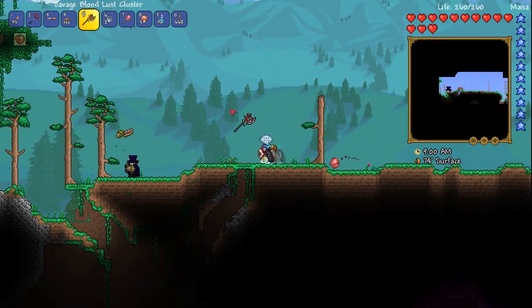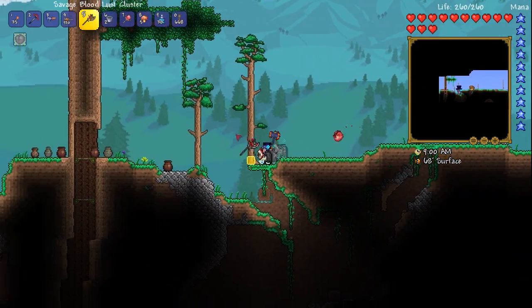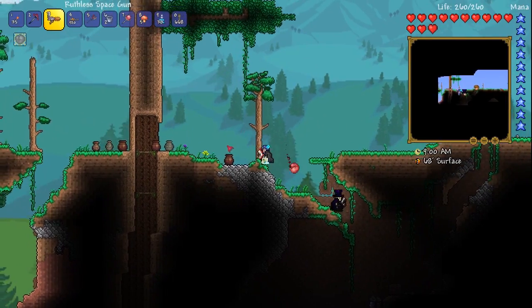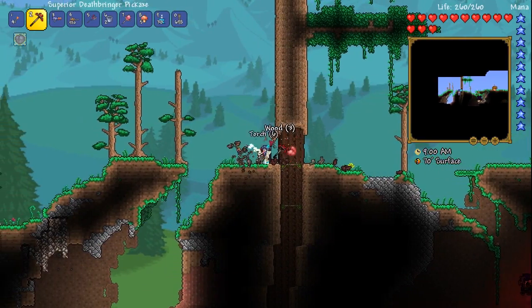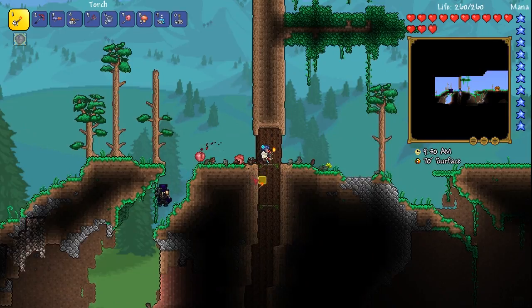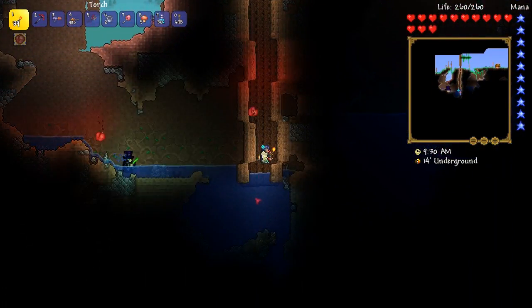Hello everyone, welcome back to Terraria with myself and the Cirque. We have started up a corruption world. How are you today, by the way? Sorry, very rude of me. I am fine, I guess. I'm all right. Oh, a radar — you got a radar? Fantastic. That's another accessory we need, because I definitely don't have one on me right now. We have that Tinker's Workshop, so we can start working our way towards getting the phone.